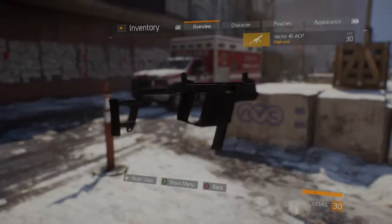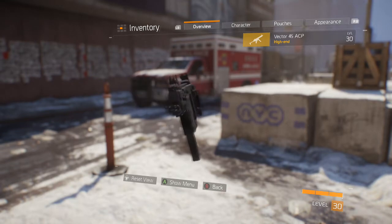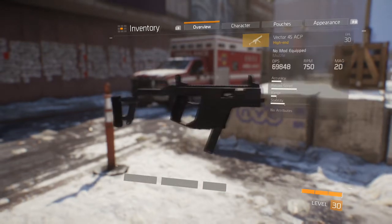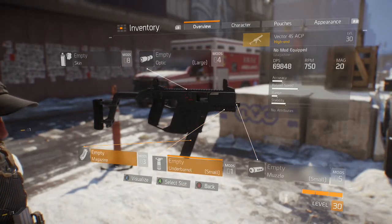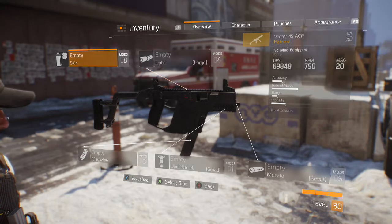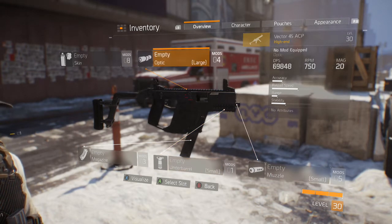What's going on guys, today we're reviewing the Vector 45 ACP. It's a high-end submachine gun — it's a crafted weapon. It takes five high-end weapon parts and three high-end tools to craft. Obviously your stats are going to be different from mine, but I'll just show you what I'm rocking right now.